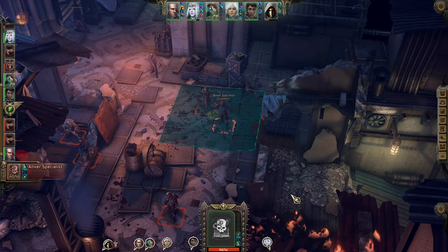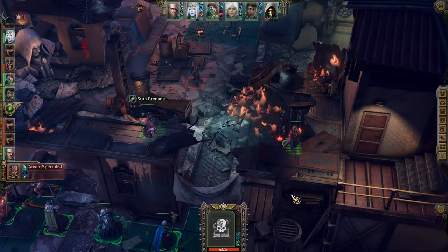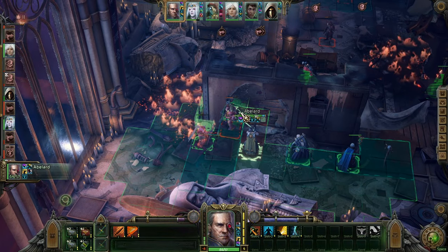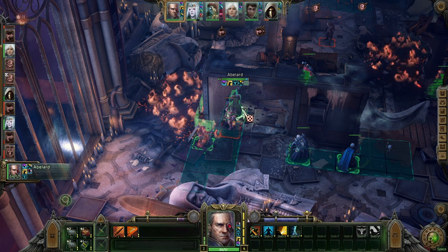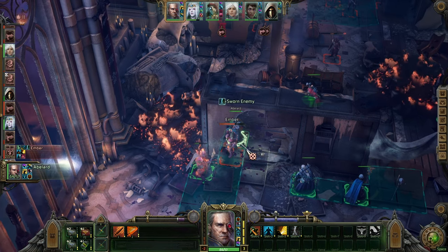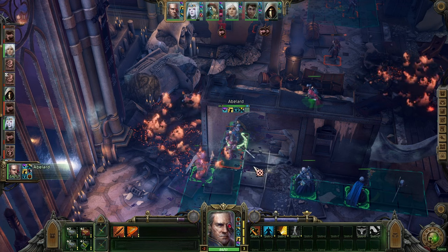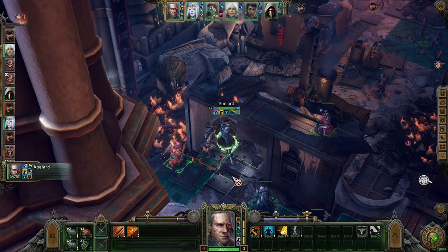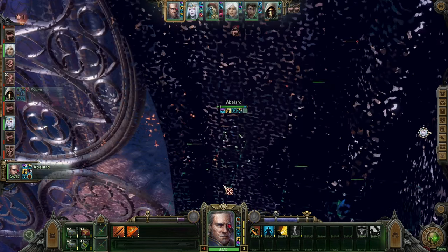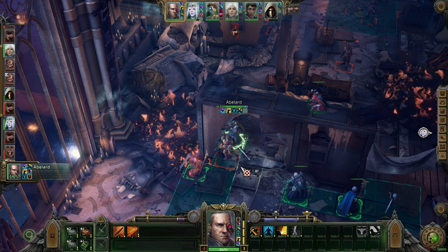Let's get to it. Lots of grenades. Abelard moves up, gets this guy on our side. Should have healed Saiken — that was a mistake.